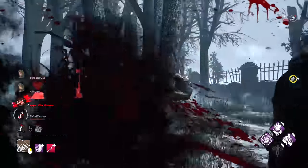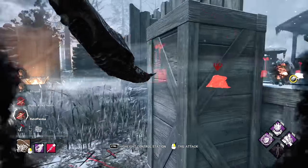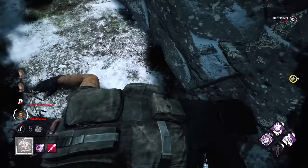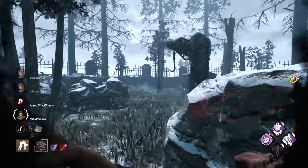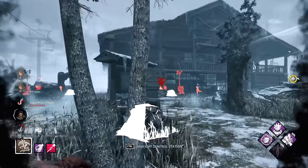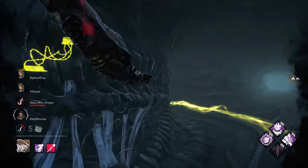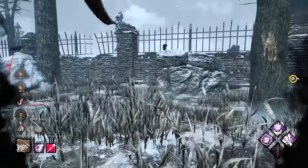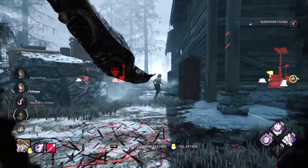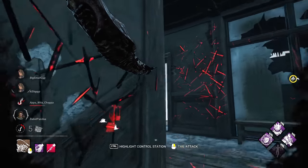Oh son of a bitch — there we go, he threw it down. You are in trouble now! This build is actually doing great for me, my god. I've also got a couple good add-ons. Oh, we already got somebody over there, there's somebody upstairs as well — all the way across the map. God dang, I'm actually really liking this build. They're still at five gens too, I love it. We do have a mori by the way, so we can see the skin in all its glory.